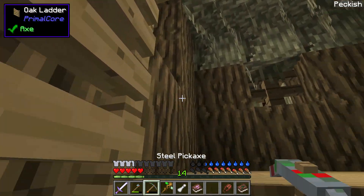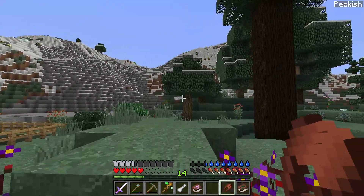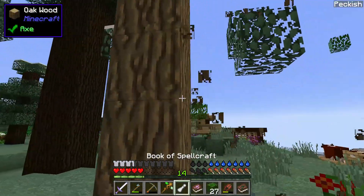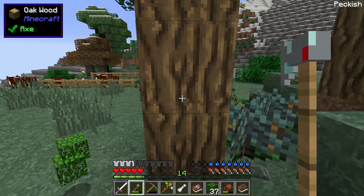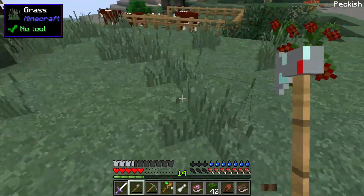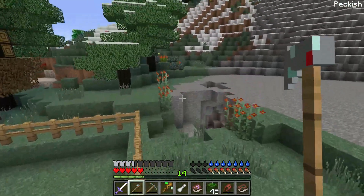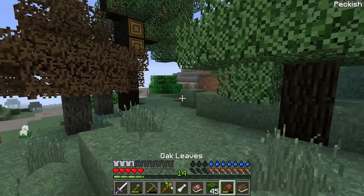I think I might have some string up here too — yeah. We've got plenty of string, those spiders are crazy around here. And then we get to check out our new axe — steel axe with redstone and diamond. Instant mining of trees, that's so crazy!